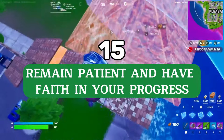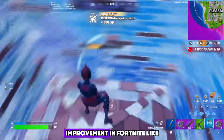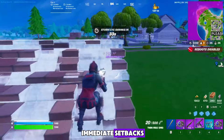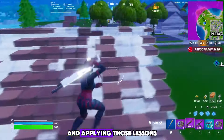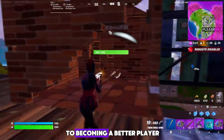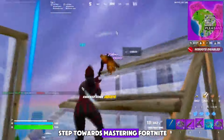Tip number fifteen: remain patient and have faith in your progress. Improvement in Fortnite, like any skill, takes time. Avoid getting frustrated by immediate setbacks or losses. Instead, focus on learning from each match and applying those lessons to improve. Trust in your practice, stick with your strategies, and give yourself time to grow. Patience and persistence are key to becoming a better player. Remember, every game is a step towards mastering Fortnite.